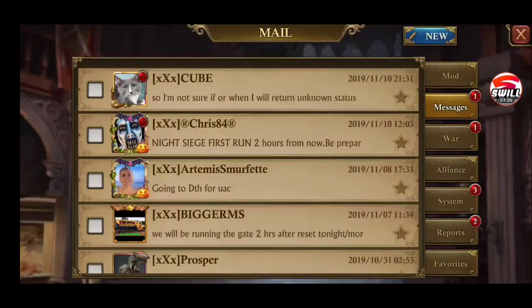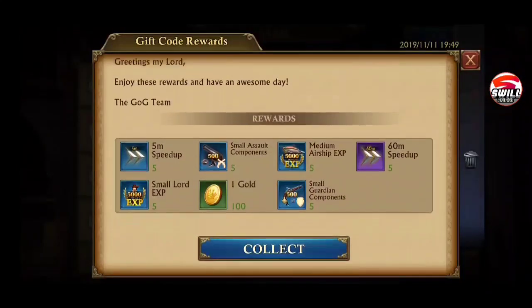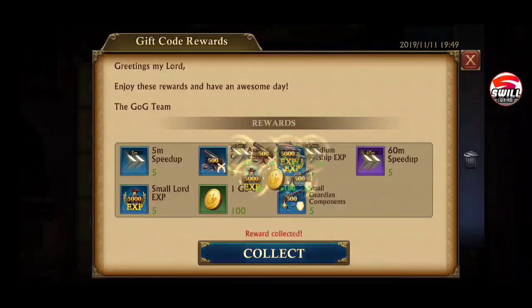Let's go ahead and check out the rewards real quick. Click on that gift code reward — you've got five-minute speed ups, assault components, medium airship XP, 60-minute speed up, small lord XP, one gold, and small guardian components. You're welcome!